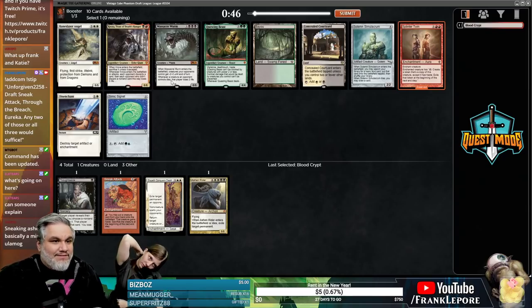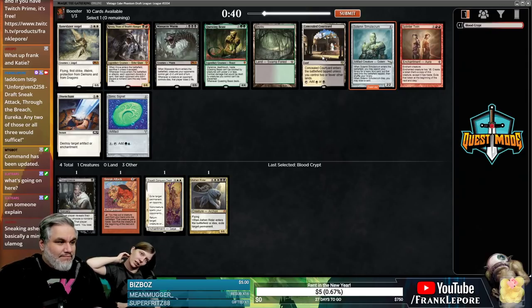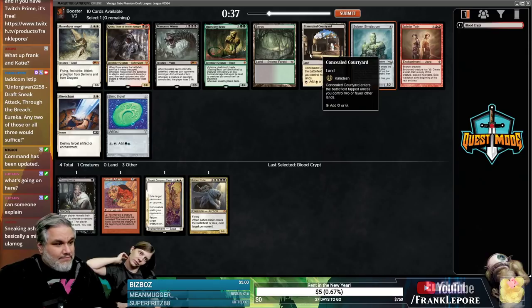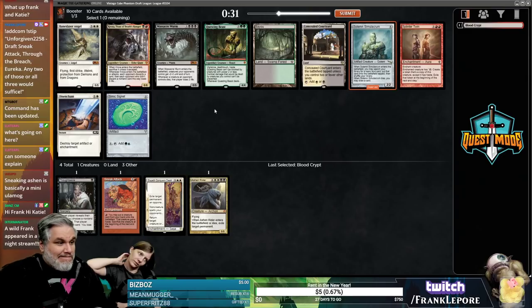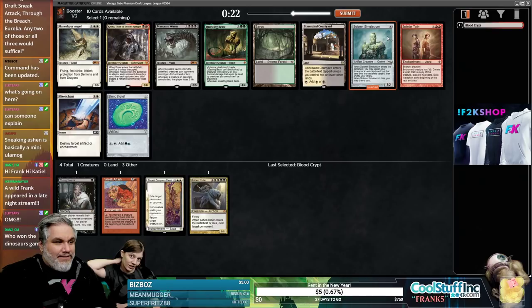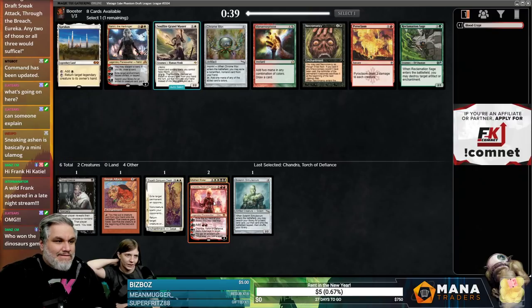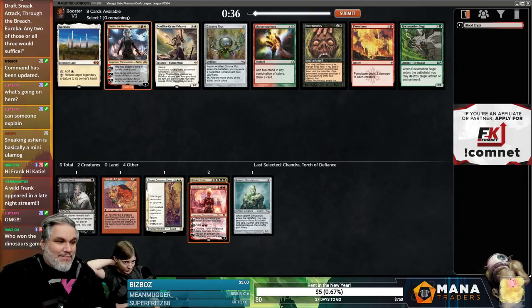Splinter Twin... there's Massacre Worm, Solemn Simulacrum. We just sent a Christmas present to your house — got his address from the Christmas list. Hi Dan — you guys have a gift coming, from all three of us. No way to put a gift receipt in it so you just have to like it. Nahiri is actually great because it's another way to get creatures into play.